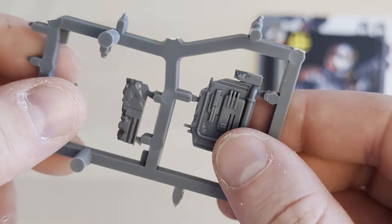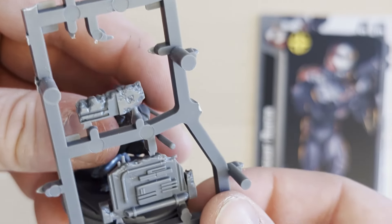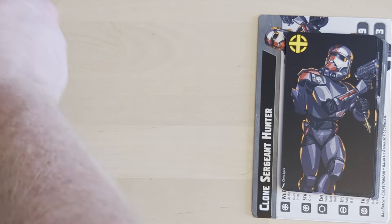For Crosshair, the box also includes some little defensive wall pieces so he can take a sniping position behind cover. I've kept them off for now, but they would fit in nicely if I decide I want them.